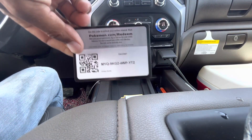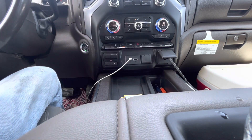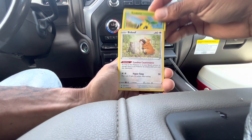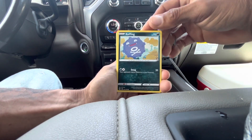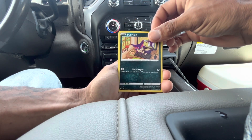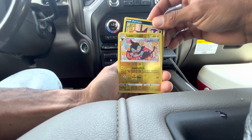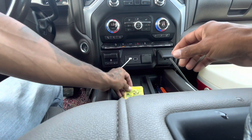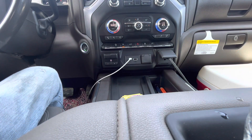Code card for you guys. Pack four: we have a Shuckle, Badu, Koffing, Salandit, Purrloin, Luxio reverse, and a Zacian Aura — not holo. We're about halfway done with another half to go.